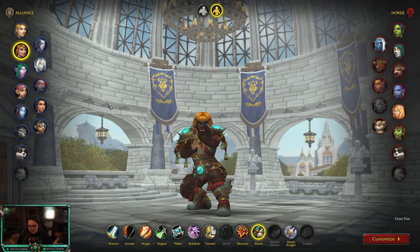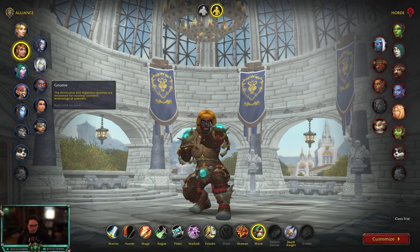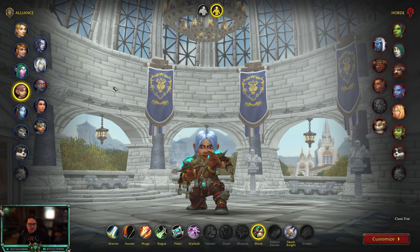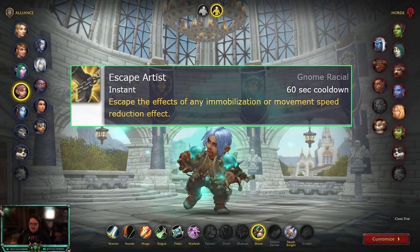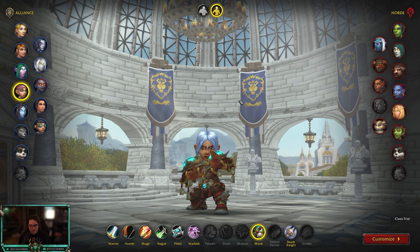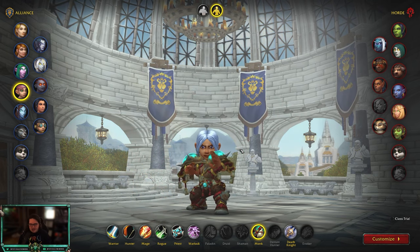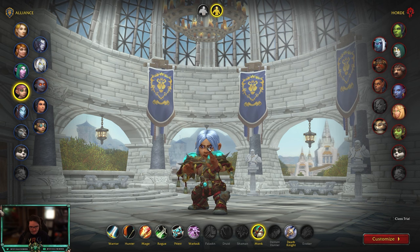Let's start with races. The meta is different in Solo Shuffle than in normal arena because you can see any spec. For Alliance, your go-to should be either Night Elf or Gnome. Gnome is really good because Balance Druids will be strong — you can get out of root beams with Escape Artist, saving a PvP slot. It also works against Windwalkers, DKs, Demon Hunters, Frost Mages, and anything with a slow. You also get a little extra mana from one of their passives.